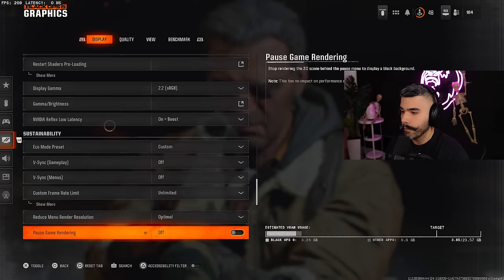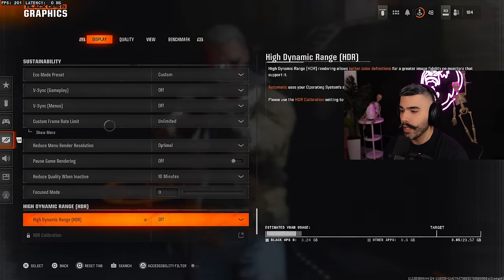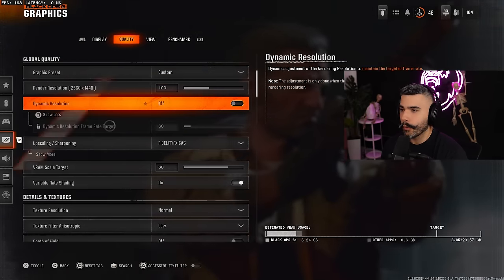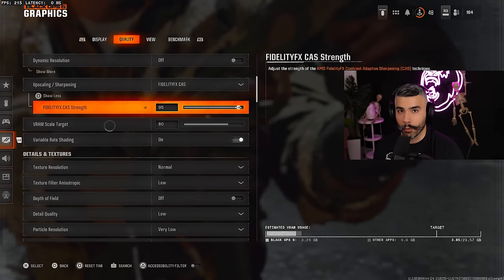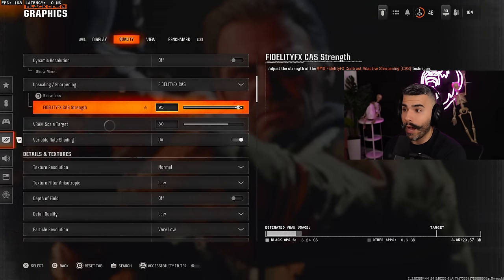Make sure your vsyncs are both off — this is definitely going to help get more frames. Focus mode on zero, HDR off. For quality, make sure it's on custom, render resolution on the correct number, dynamic resolution off. Then put on FidelityCAS. Once you enable it, go to 'Show More' and up the strength — this is going to make your game look so much sharper and clearer.